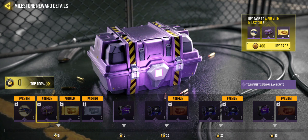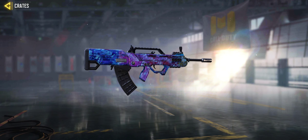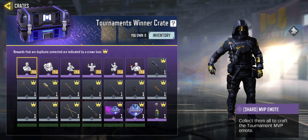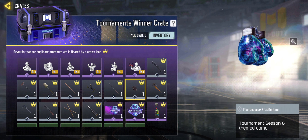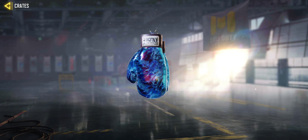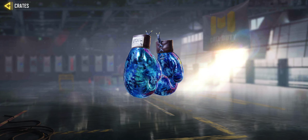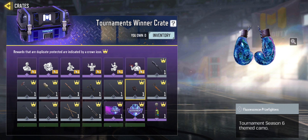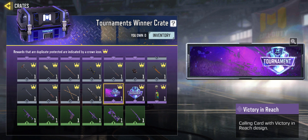Starting with two crates — AR crates. So clean! I want those Prize Fighting Gloves so much — they'd look amazing with the Golden Bowl skin.